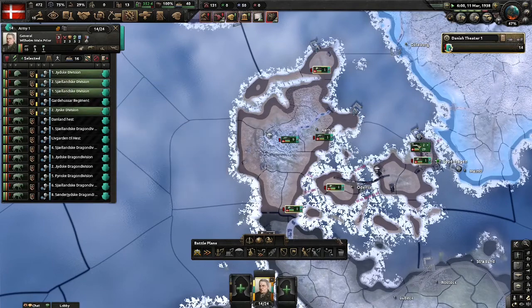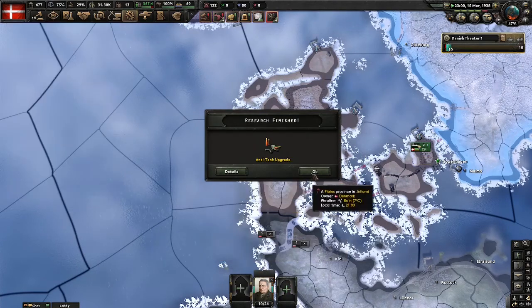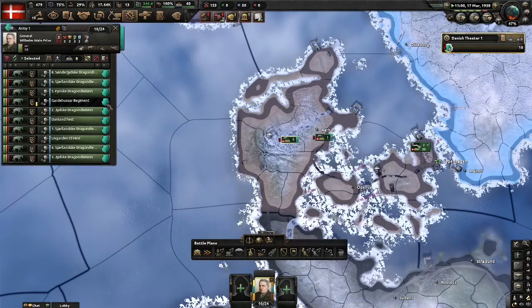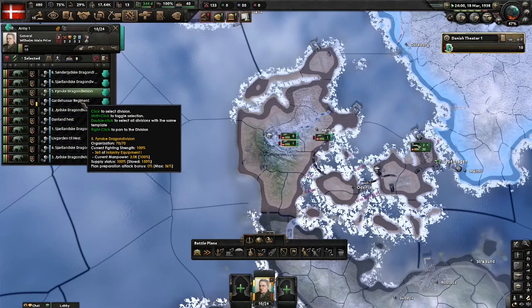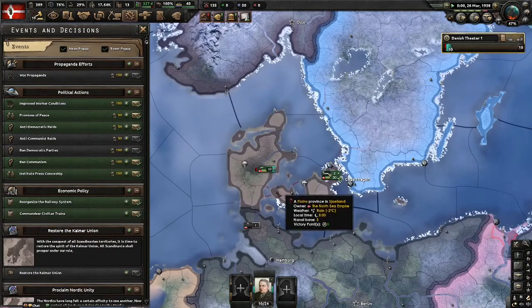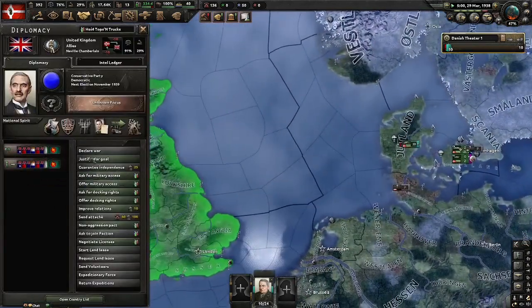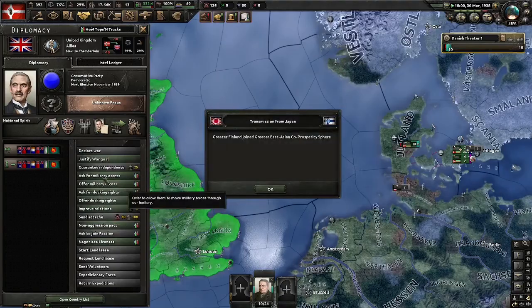For this war we're not going to need normal infantry, so we're going to delete my normal infantry and just have horses — because horse is very good, or as Danland say, 'heast.' Now we can hold a national referendum. Now I'm fascist, and as a fascist I'm soon going to declare war on these guys.